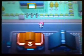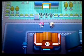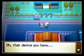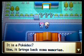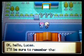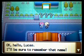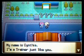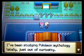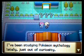Heading back after you look at that statue, someone decides to have a chat with you. And this is Cynthia here. If you played Diamond and Pearl, you know who she is. If you watched the anime, you'll know who she is as well.